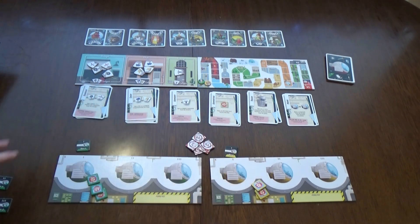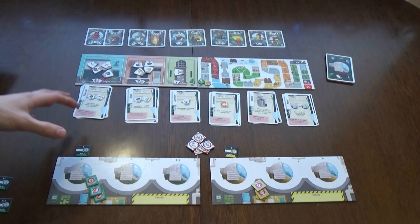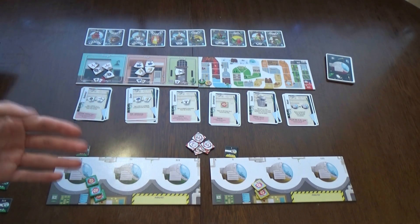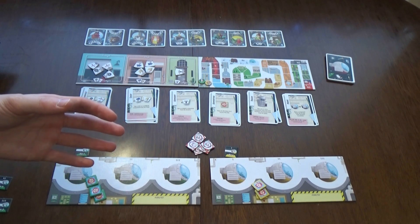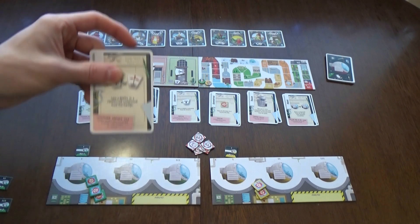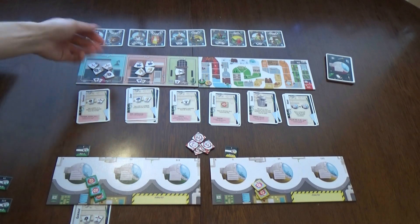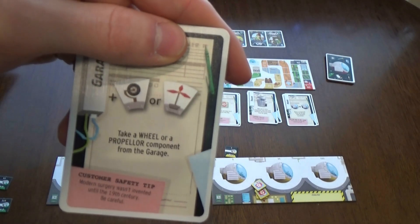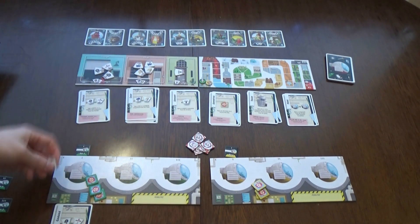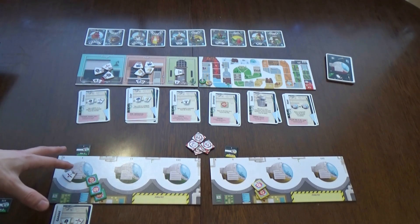On your turn you can grab new cards - these are the action cards - or play a pass card. On the first round you don't have pass cards so you grab a new card, do what it says, and put it in front of you. For example, the garage card lets you take a wheel or propeller component. I'll take a propeller and attach it to my ship.